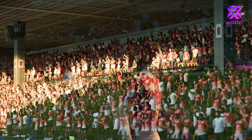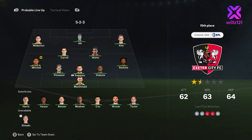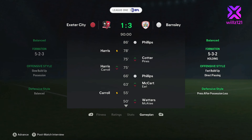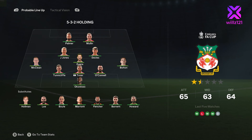We see it out - 2-0, another clean sheet, another great result! We're getting to grips with Legendary now in this league, although we haven't played many of the big hitters yet. Next game we're playing an out-of-form Exeter City - three draws and two defeats in their last five. We see it through and Phillips gets all three goals. 61% possession, six shots, five on target - Phillips gets a hat-trick. Perfect 10. Beautiful play from the midfielder.